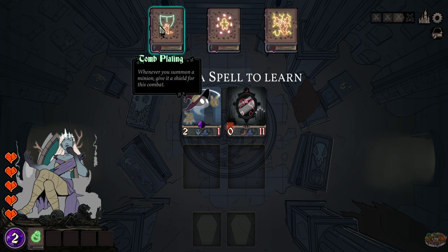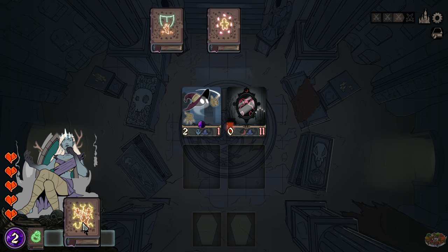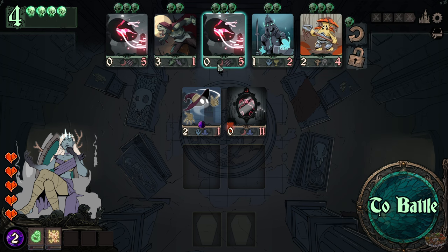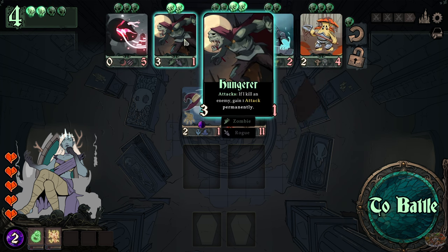Time to choose a new spell to learn. One option: whenever you summon a minion, give it a shield for this combat. Another: give related minions plus one plus one this combat when you summon a minion. There's also: when summoned, give another minion plus three health permanently. I like that one — and there's a zombie rogue option too which looks interesting.